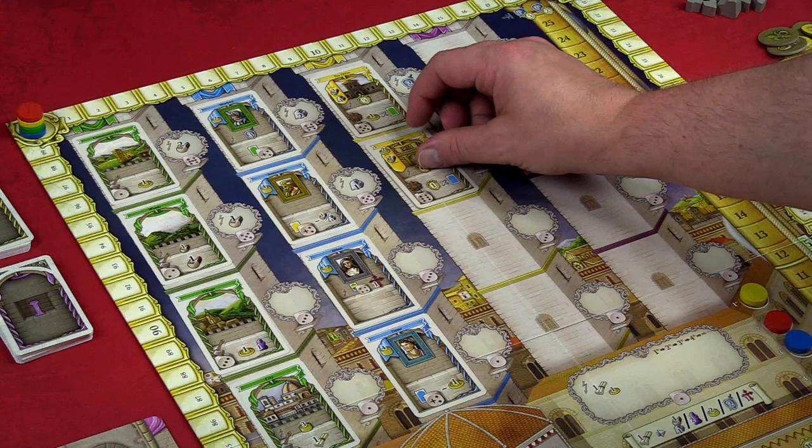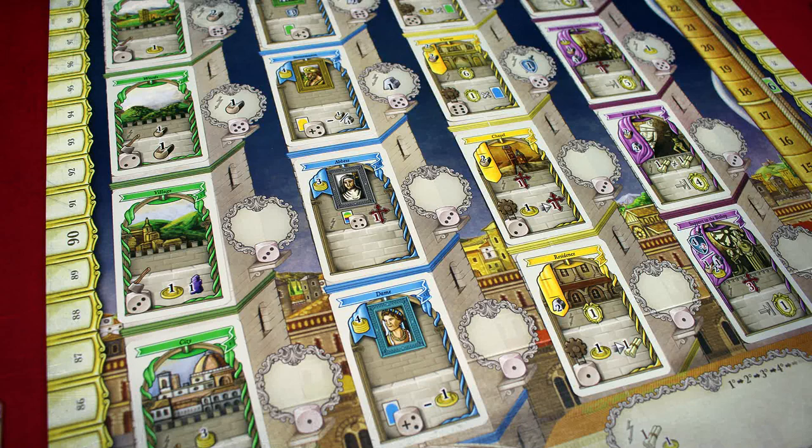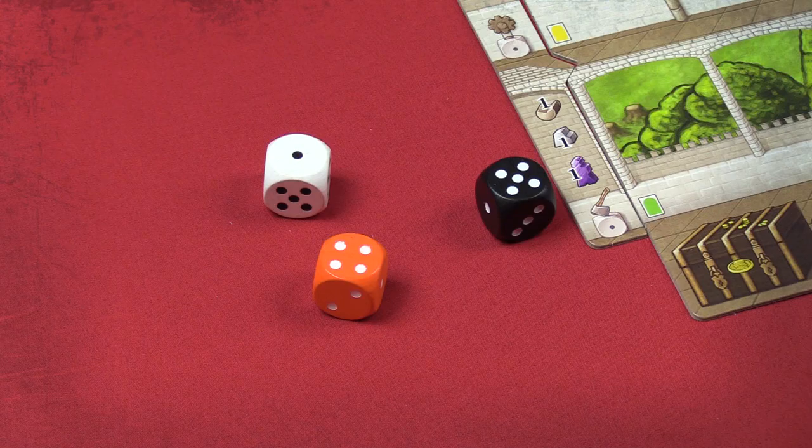The board depicts four towers in which four cards each will be placed at the beginning of the six rounds of play. These areas have corresponding action spaces in which players place their family members to take the associated card. Each tower holds cards from each of the four categories: Territories, Characters, Buildings, and Ventures.